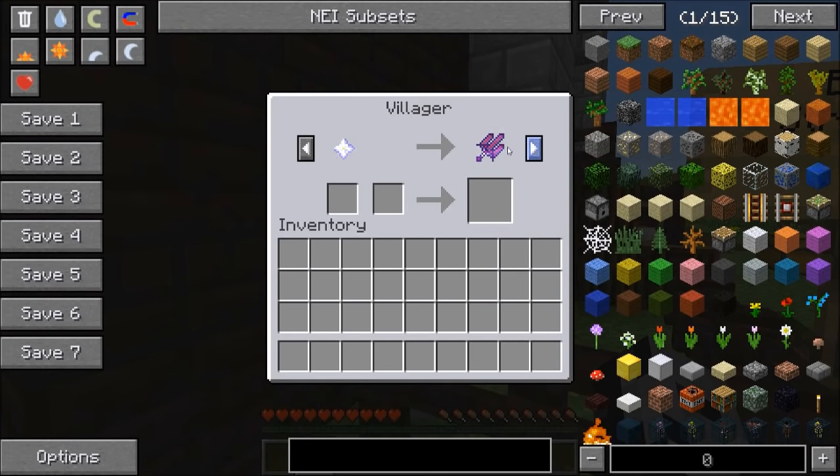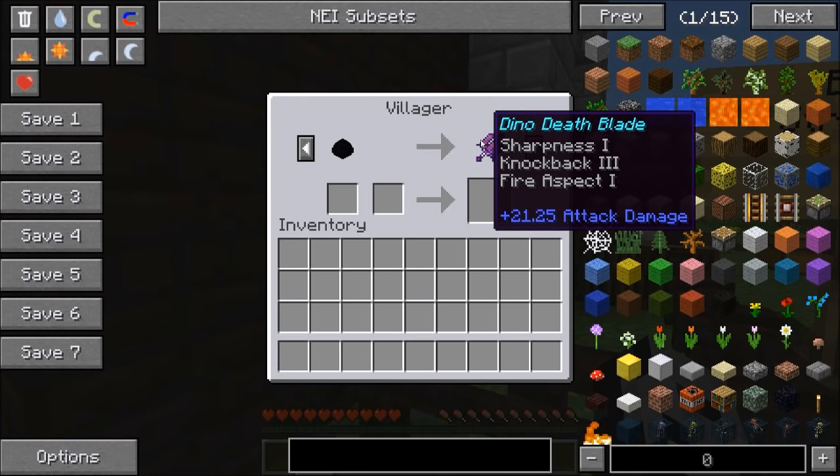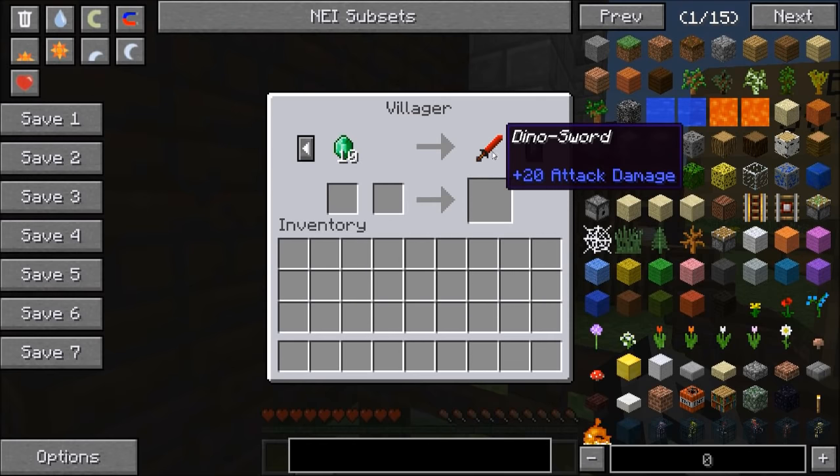With the battle strategist we've got the ultimate dino sword - it does 46 attack damage - for a beacon. For a dragon egg we get the dino death blade: 21 attack damage with knockback and fire aspect. For the chomp proof chest we have the chomp proof set. For five diamonds we can trade in for five of the smelly army - stinky!